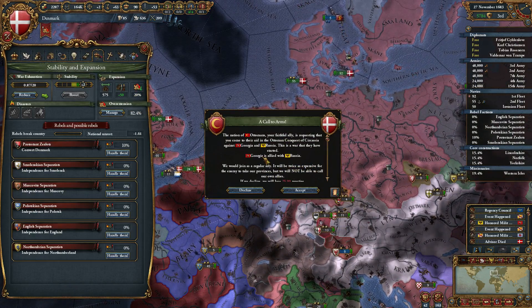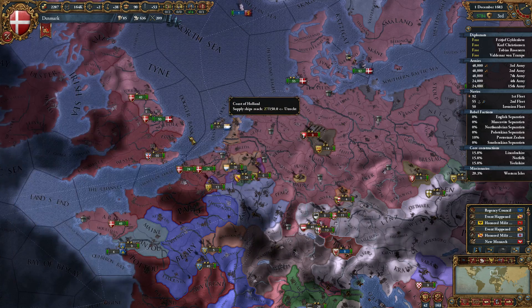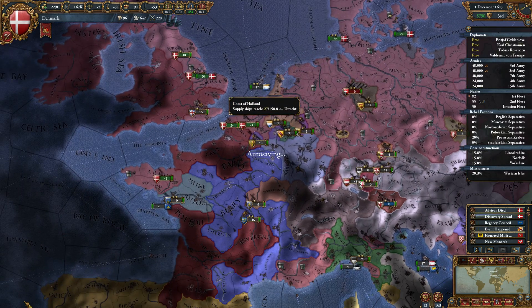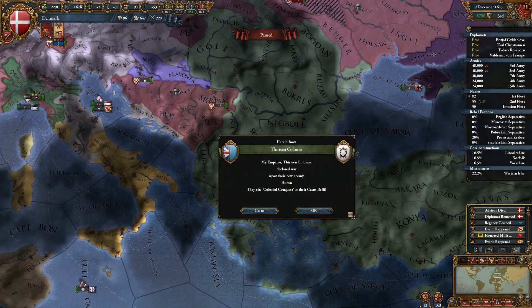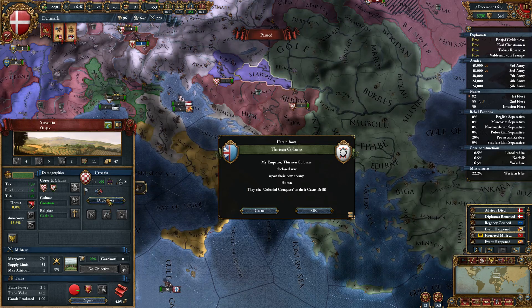Oh, Ottomans. Georgia and Russia. No, screw you. So what was the deal with — oh, because he has cores on our land so we can't vassalise him.